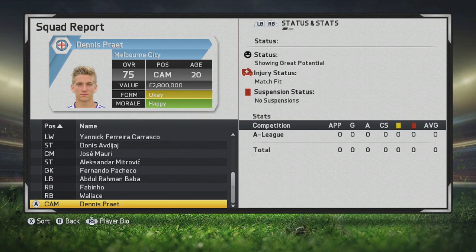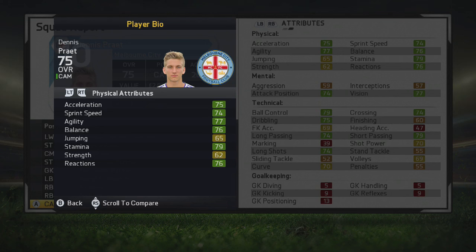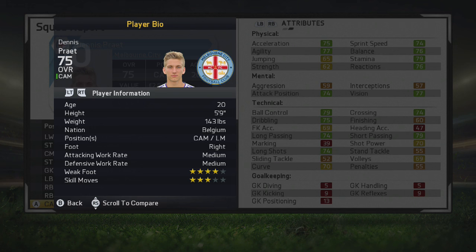He is an attacking midfielder. He starts off on career mode as a 75 rated central attacking midfielder at the age of 20. He is showing great potential, and looking at his stats, he's got some very nice technical stats and well-rounded physical stats. He's got 79 stamina — that's an important attribute for young players. He also has 77 vision, which is very good for a 20-year-old, 79 short passing, 79 ball control, and 75 dribbling. He looks like a very nice agile playmaker. He's 5'9", can be played down the middle or out on the wings. 4-star weak foot is very nice, but only 3-star skills — I usually like my central attacking midfielders to have 4-star skills or more.